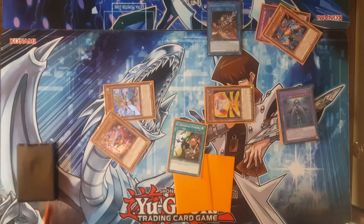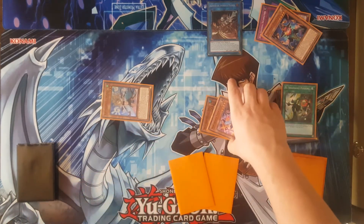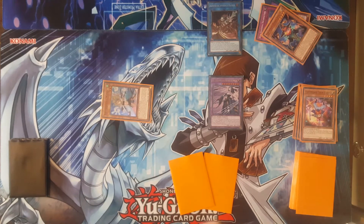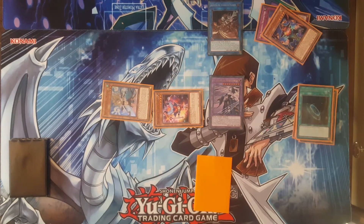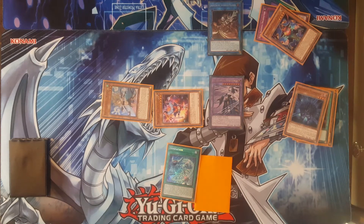Now you can activate El Shadol Fusion, using El Shadol Fusion with an El Shadol Ariel to make your next El Shadol Construct. Now you're going to get Chainlink 1, Chainlink 2, Chainlink 3: summon out Trick Crown; Invoker of Madness discards your random card — in this case Terraforming — to add an Invocation; and then Construct's effect to send Hedgehog to add either Wendy or Squamata. Since we have Wendy on the field, we will be adding Squamata.